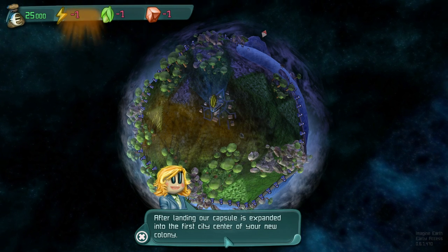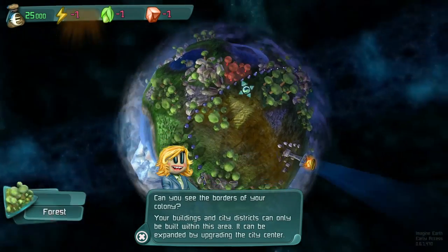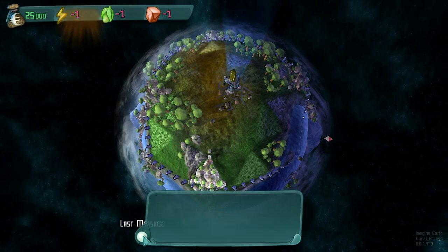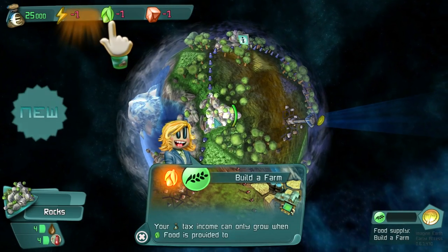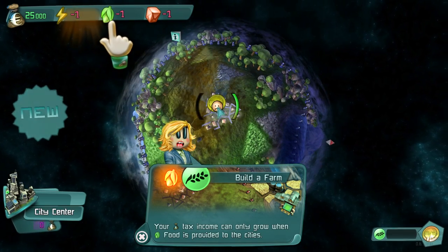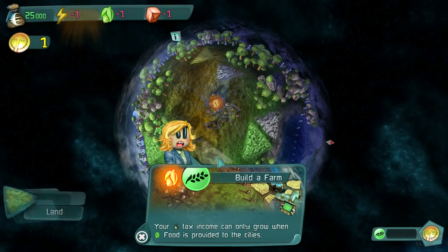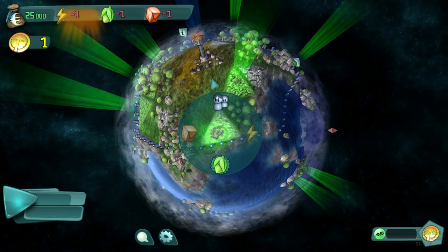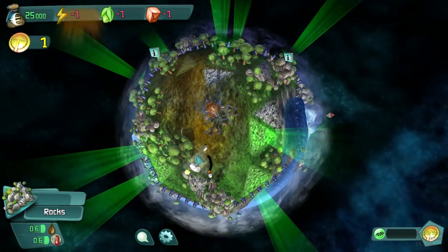After landing, our capsule is expanded into our first colony and city center. You can see the borders — these little pylon gates running around. This is the circle of influence we're allowed to build inside of during our stay on planet Tutto. Clicking on tooltips tells you about terrain: a rock and rubble field can't be built on but you can destroy it, which takes a long time. Right now the game wants us to build a farm because nobody has anything to eat. We can build a farm on any of these plots, but it does better on designated farmland.